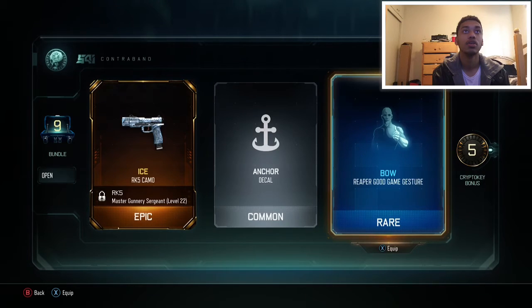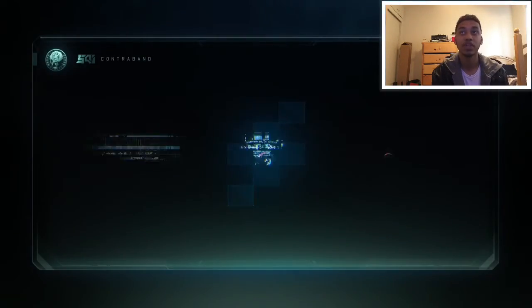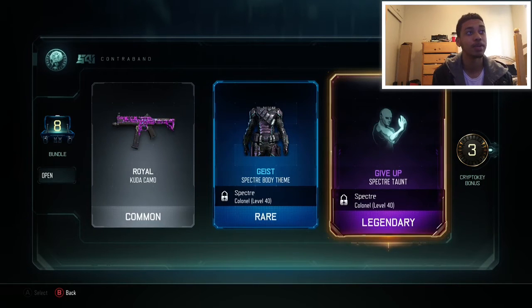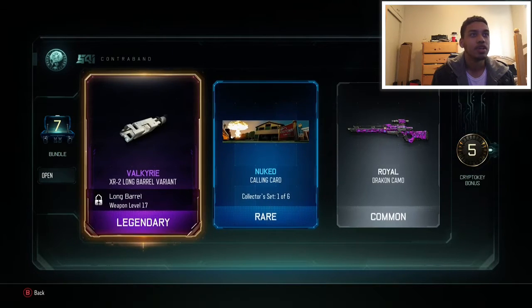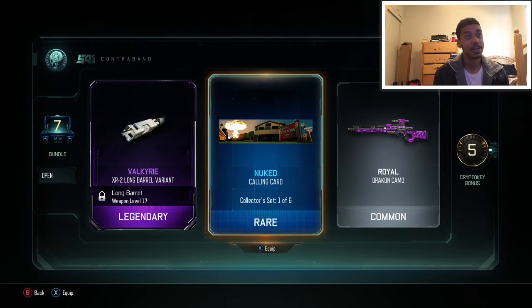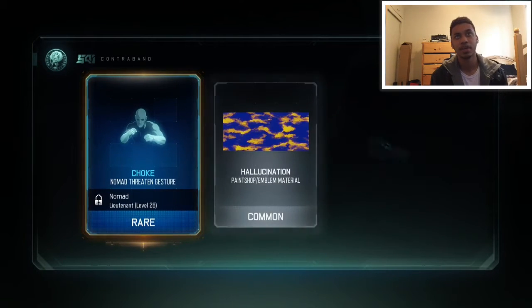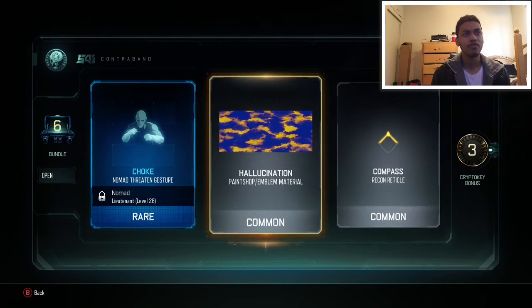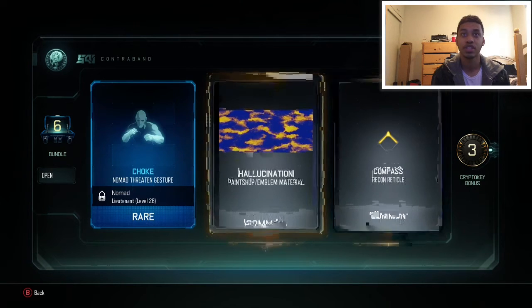I just went ahead and equipped that right now. We got 9 more, so let's keep on opening them. We got a Royal Kuda camo, a Spectre Gist camo, and a Legendary Spectre Taunt — nice. 3 crypto keys back. We got a Long Barrel variant for the XR2; I don't use the XR2, but whenever I get Legendaries I just have to use them because I don't like letting stuff like that go to waste. We got this nice Nuketown calling card, and a Royal T camo for the Drakon. So far it's pretty nice — got Legendary, Epic, we're doing pretty good. And a rare gesture for Nomad; I don't use Nomad, I really hate his ability Rejack, but that's a nice gesture. And we got two commons, so that one wasn't that good.